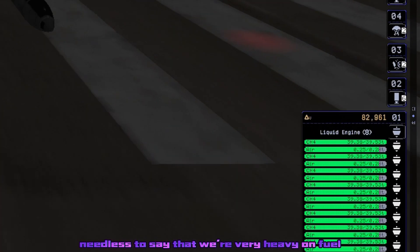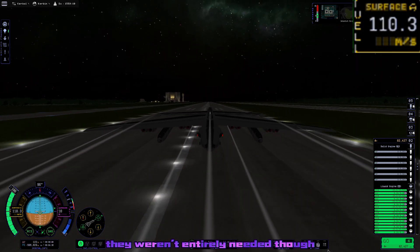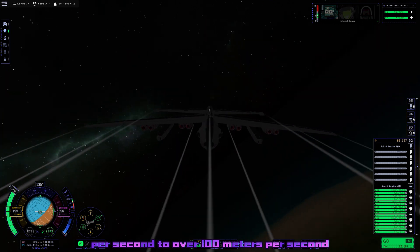It's probably needless to say that we're very heavy on fuel. To counteract this, I added some tiny little Jado rockets on the bottom there, which kind of actually worked — though they weren't entirely needed. All of the extra fuel did raise our takeoff speed from 60 meters per second to over 100 meters per second.